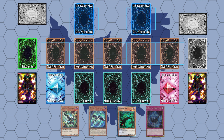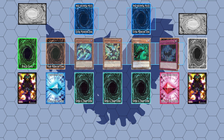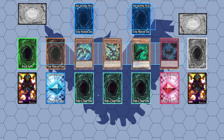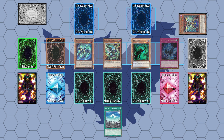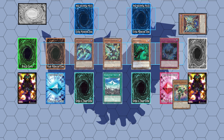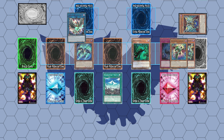This next combo will require Vanishing, Tribute, and any two extenders. You will need to start by summoning Vanishing, Tribute, and both extenders when possible. Use Tribute to send Mimicry to the Graveyard. Use Mimicry to search Nest. Use Nest to search a copy of Pain, and then summon Wise Strix.